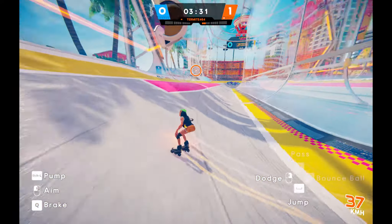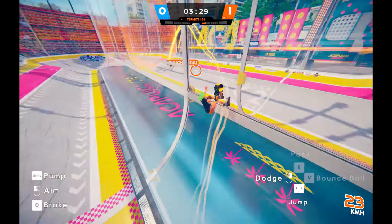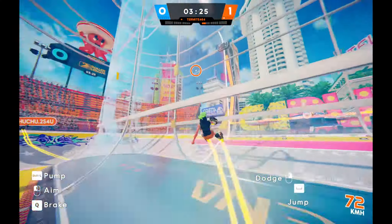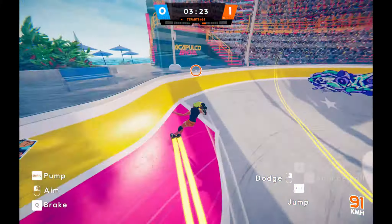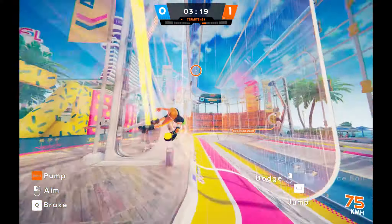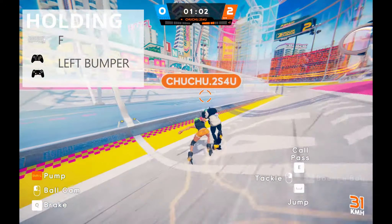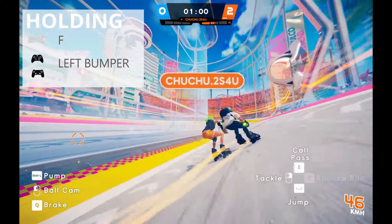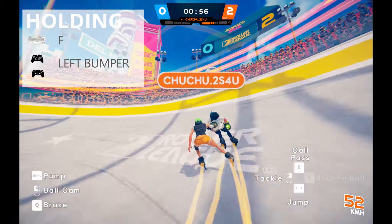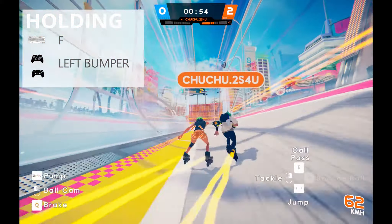After you have the ball in your hands, what's next? You must use the pumping technique and jump against the wall for higher speed. Take the checkpoints as fast as possible and don't get caught. You can also use your teammates to go faster by holding on to them — to do that, hold the F key or the left bumper. Then you can pump together for extra speed.